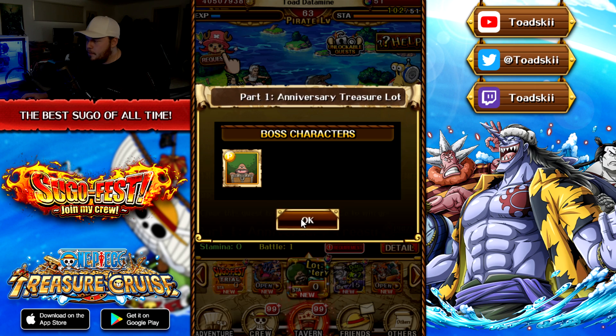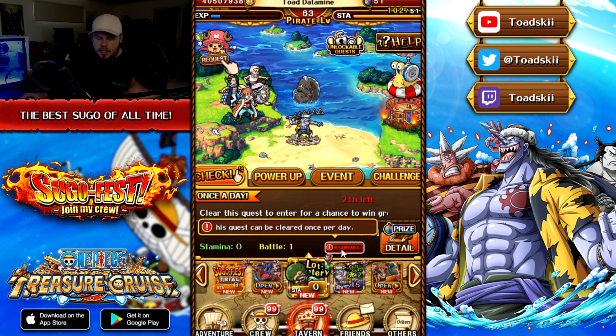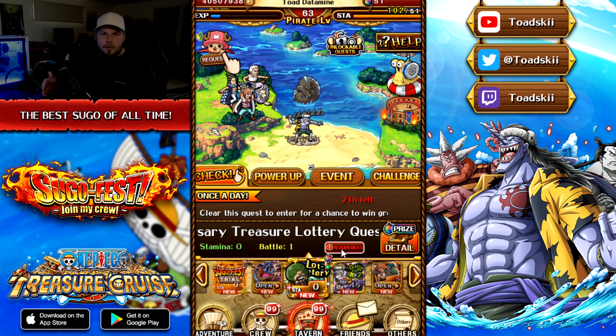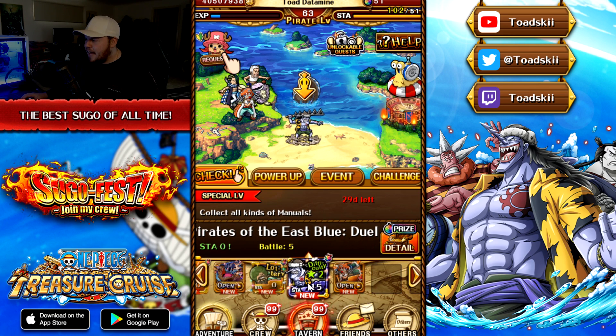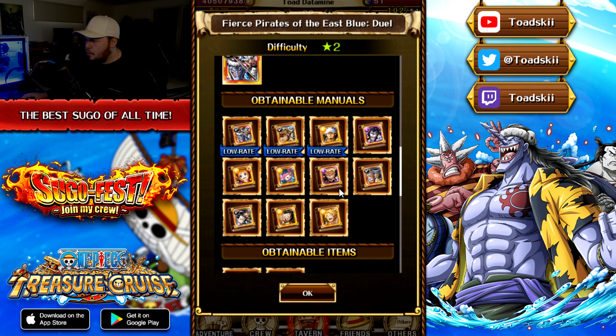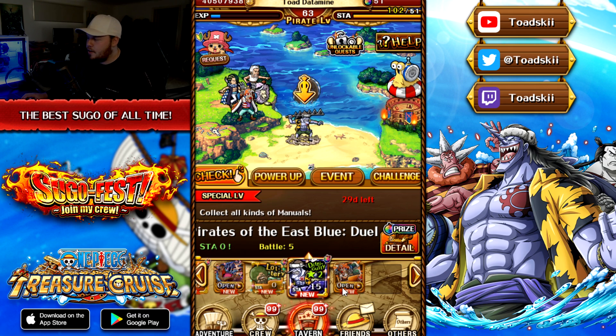There's also a new lottery event playable once per day, very similar to past daily events that gave good reward chances. Then there is an Arlong event which gives you the opportunity to pick up skill books for recent characters: limited record Caesar, the new Lore, Shanks crew, Arlong crew, the new Luffy and Sabo from the Lore Sugo Fest, Jango, Kuro, Gin, and Don Krieg. Skill books for new characters — always good.